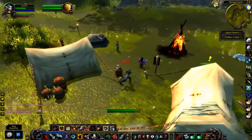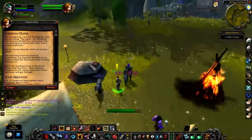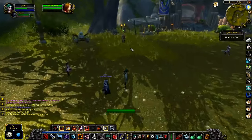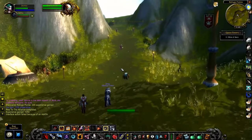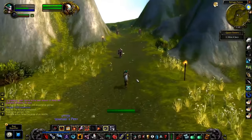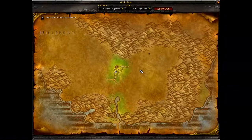Once we get to Refugee Point, we just want to turn in the quest Plead to Alliance and get the flight path. Then we want to move our way to Stromgarde Keep and continue to work quickly through all this stuff.